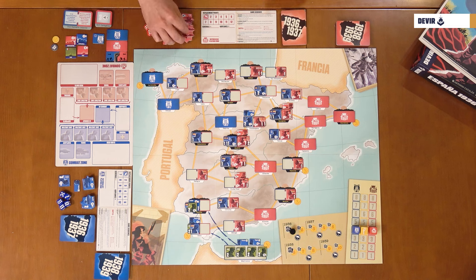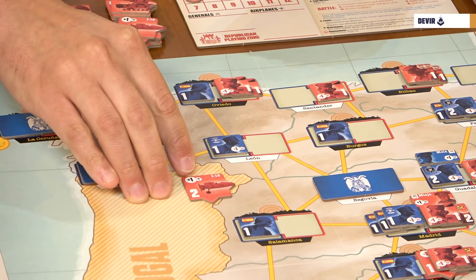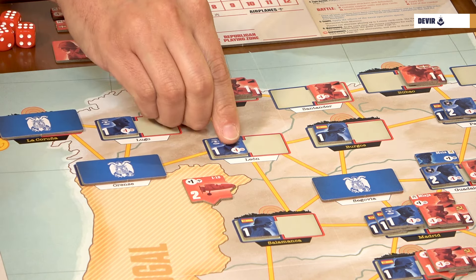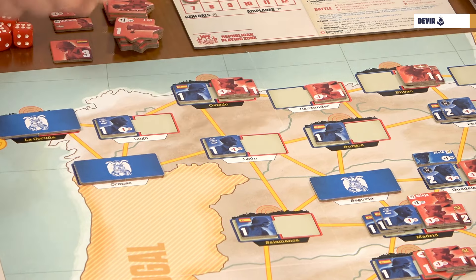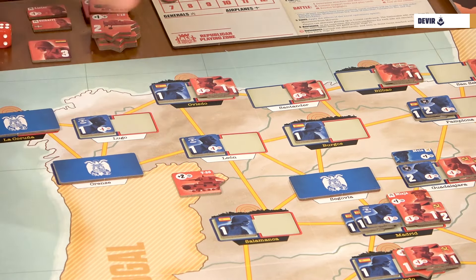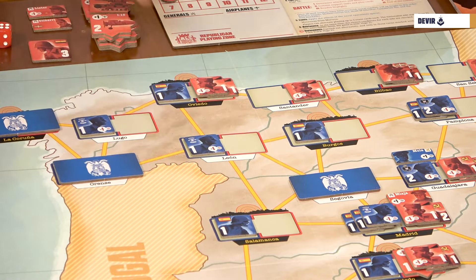You also have airplane counters with a combat value and a modifier. The modifier on planes is just for air fights, while the modifier on combat units is used to modify the results of the dice. Same with tanks — you have just a modifier that will change the value of the dice you roll. Tanks will be used just as support, which is why they don't have a combat value.